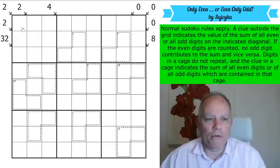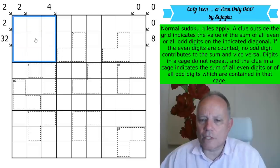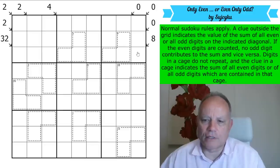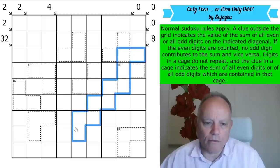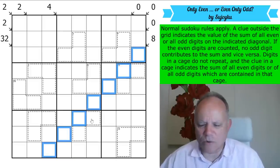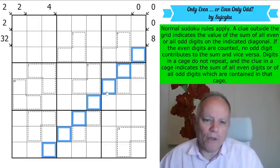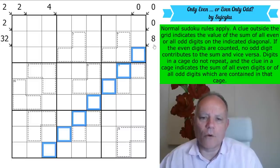Let's go through the rules. Normal Sudoku rules apply — 1 to 9 in every row, every column, and every 3×3 box. A clue outside the grid indicates the value of the sum of all even or odd digits on the indicated diagonal. If the even digits are counted, no odd digit contributes to the sum, and vice versa. This diagonal has 7 cells in it — either all the even cells add up to 8, or all the odd cells. That's how this puzzle works.